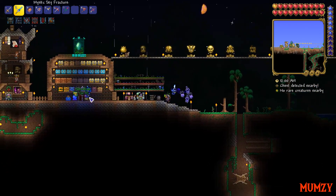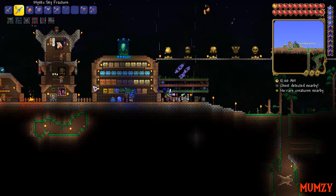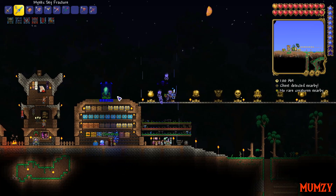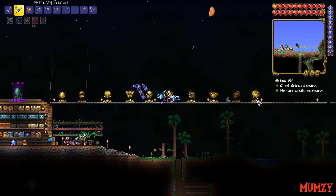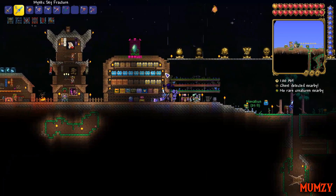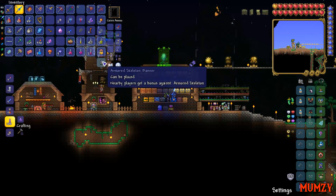Abuse that freaking Nimbus cloud dude. Fun fact about the Nimbus cloud — it takes the critical strike chance for whatever weapon you currently have selected. So the 40% critical strike chance on Mumsy's Sky Fracture is gonna be 40% on his Nimbus cloud rain, which is gonna be ridiculous. Incredible.